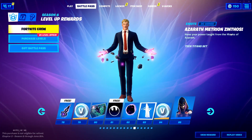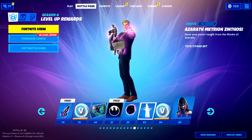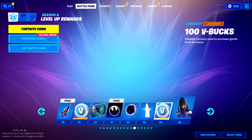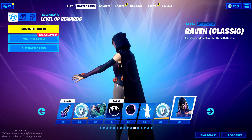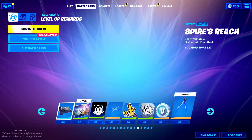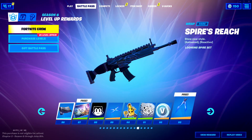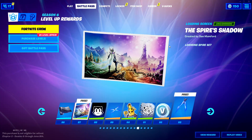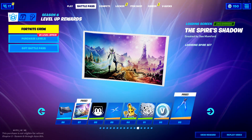Azeroth Batran Zinthos — it's part of the Team Titans set. 84, 100 V-Bucks. Raven — that's fun. Spire's Reach, sorry. Pretty cool loading screen here — there's probably something hidden in there. There's a little town up there somewhere.